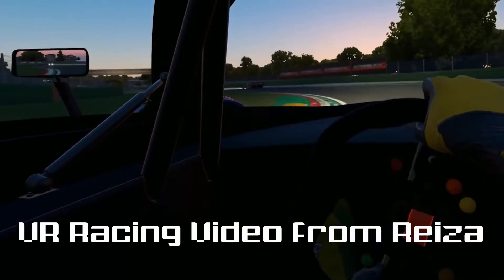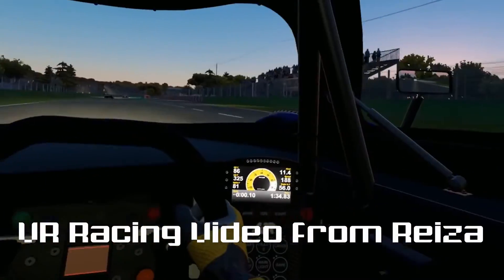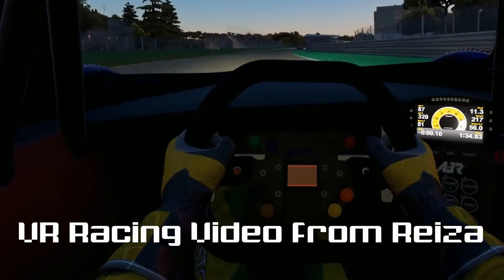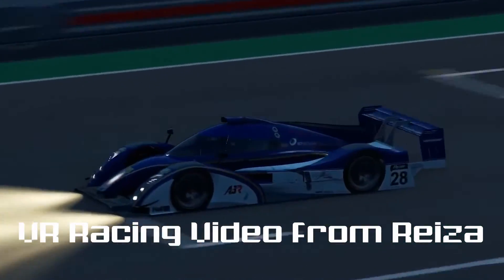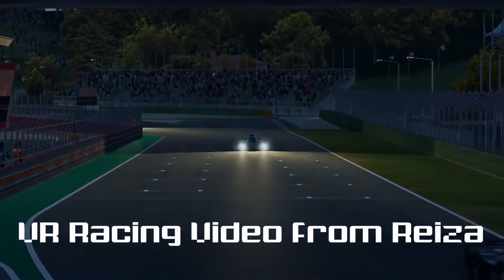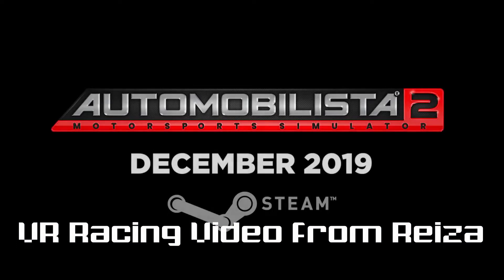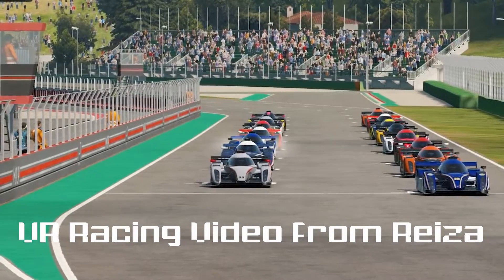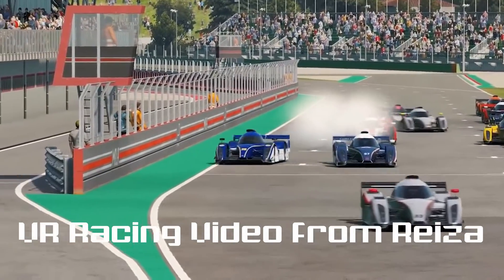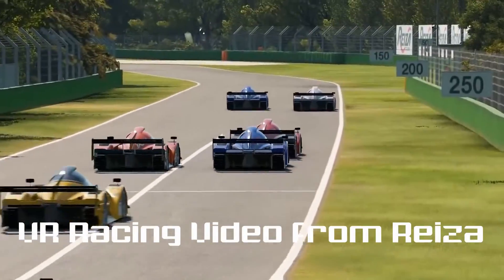What does it bring you? It brings you the Automobilista 2 base game, an Automobilista 2 Seasons Pass for the first two years, an Automobilista 1 and Seasons Pass key, Risa 51 access and voting rights in development polls, Automobilista 2 beta access which they expect to start mid-November, a backer badge in your user profile, and early access to car templates with the chance to include your skin and author's name as its driver.